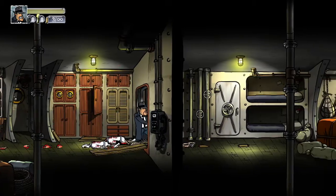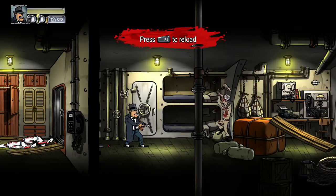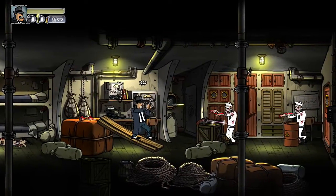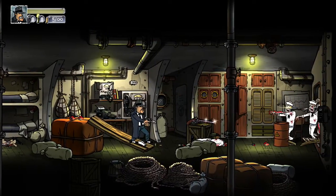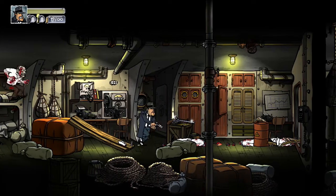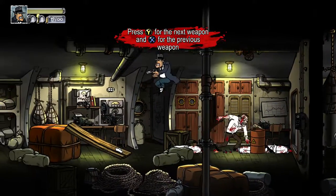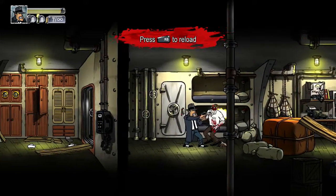Just keep using this pistol, because there's a shotgun coming up soon — don't use it when you pick it up. Keep progressing through the first level and you'll run into about 27 enemies. Just keep shooting them each in the head twice, except for one guy who takes four shots to the head — he's a bit more hefty of a zombie.